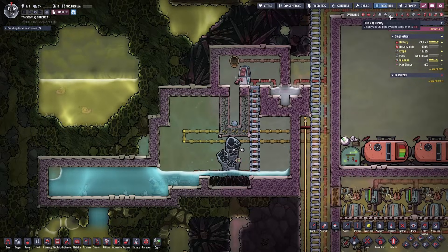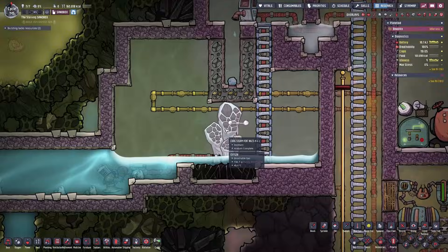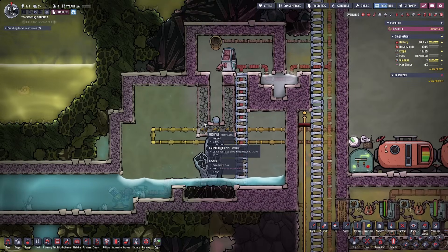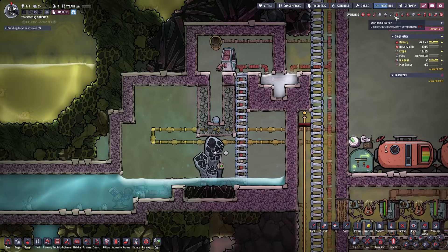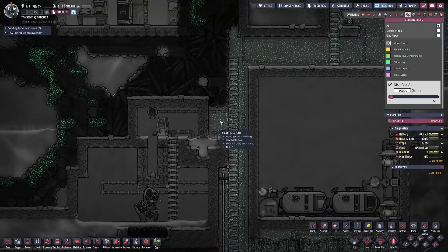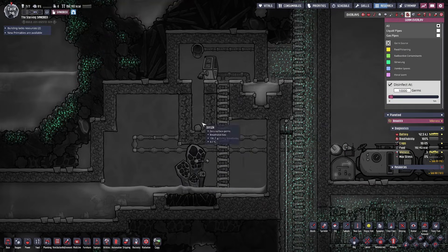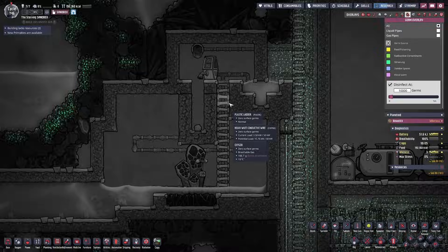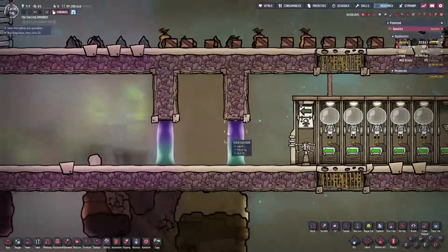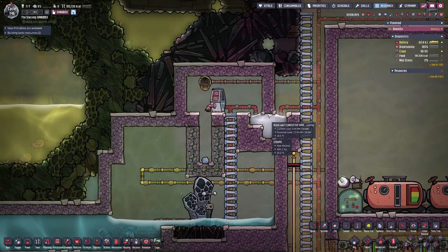I also have a third method of cooling the steam: a simple aqua tuner and steam turbine cooling loop that sends very cold water into this chamber. The cold water flows through radiant liquid pipes, helping condense the steam into water much quicker. One really important thing: you definitely don't want germs in this cool steam vent chamber. Make sure you have a liquid lock in place before you breach the main chamber. If germs exist in polluted oxygen around your base, they can easily get mixed into the steam and end up in your water. I cover liquid locks in another video — I prefer using the pit method over vertical liquid locks.